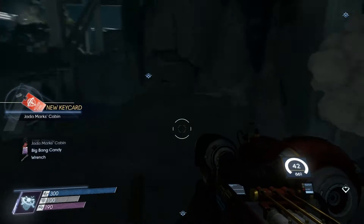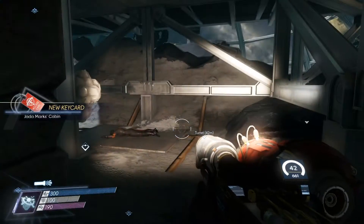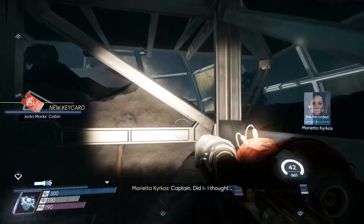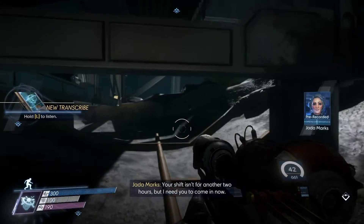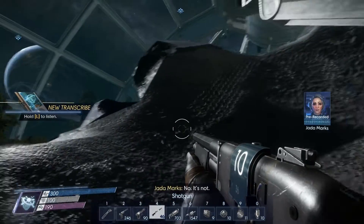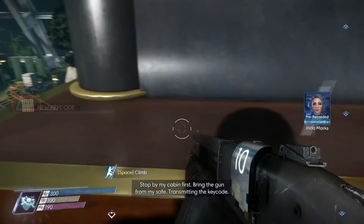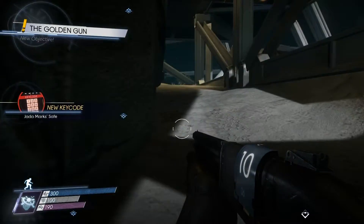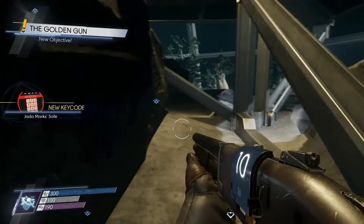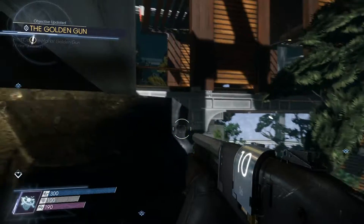Jada Marks's cabin. And a new transcribe, looks like. Captain? I thought your shift isn't for another two hours, but I need you to come in now. Is everything okay? No, it's not. Stop by my cabin first — bring the gun from my safe. Transmitting the keycode. Right away, Captain. How'd she get stuck up here if she was supposed to be heading into crew quarters for that golden gun?